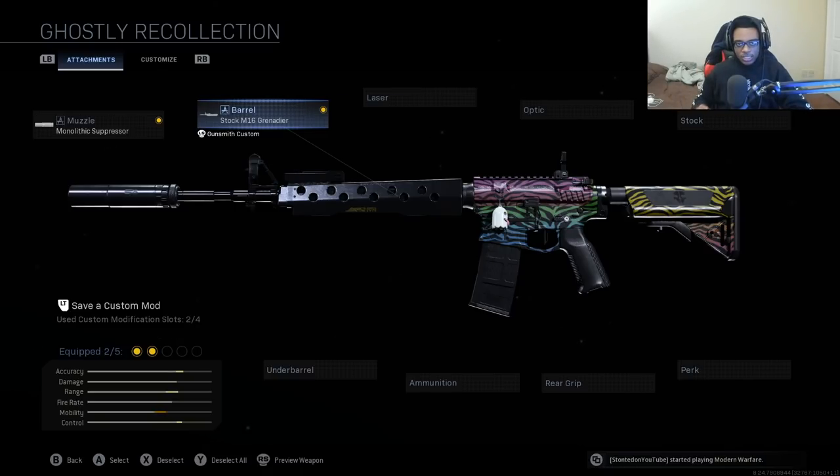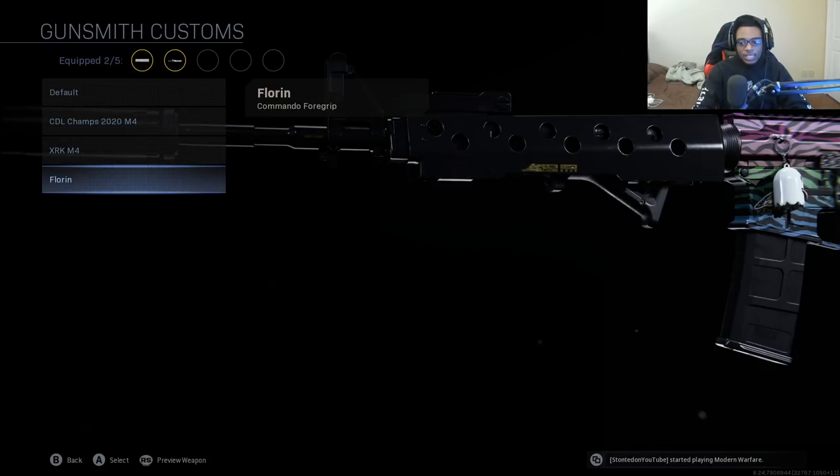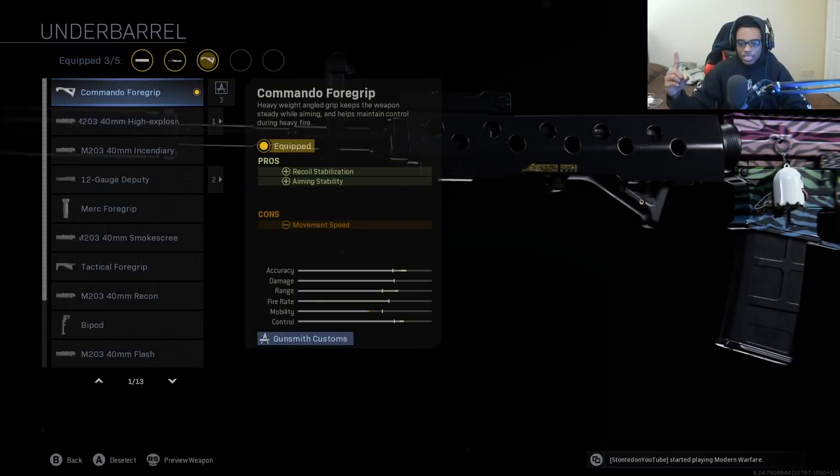For our third attachment, we're going to use something that complements the stock M16 Grenadier barrel, giving the M4A1 literally zero recoil and ironing out that recoil pattern. We're jumping over to the underbarrel and selecting the commando foregrip. It adds recoil stabilization and aiming stability, making the M4 have literally zero recoil across the entire map. You do not have to adjust your shots at all, especially coupled with the M16 Grenadier barrel. Most players use the commando foregrip on their M4 setups.